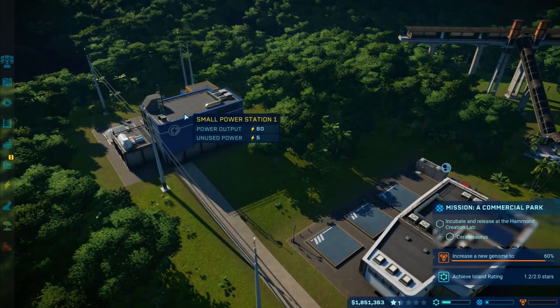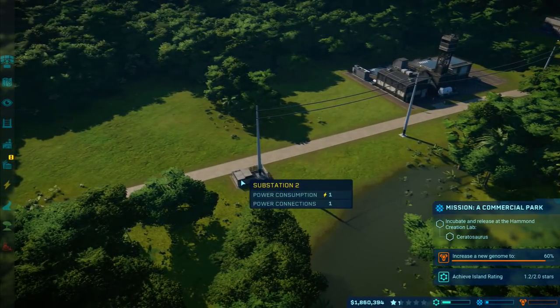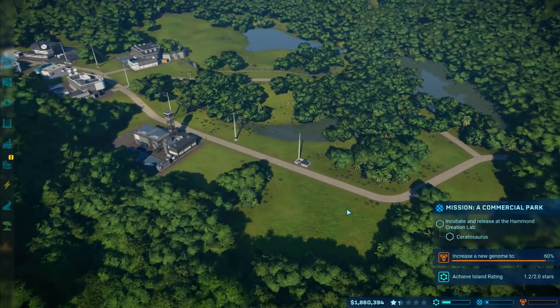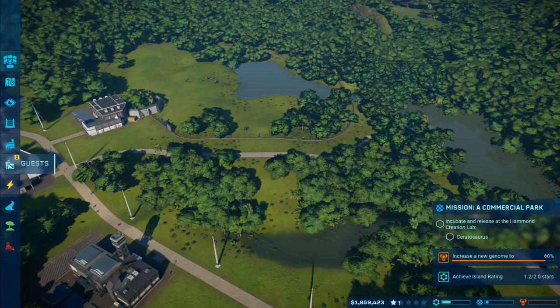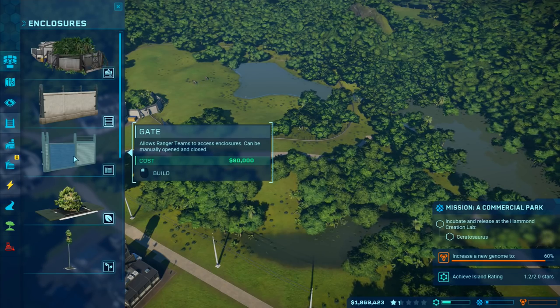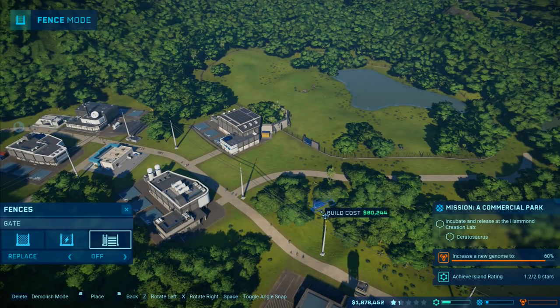I'm going to need more power - we have unused power of just five. I'm also going to want to move the substation around. I'd like to build a pen here for the dinosaurs. First thing we're going to do is go to enclosures and put a gate - it allows ranger teams to access enclosures and can be manually opened and closed.